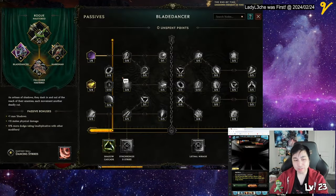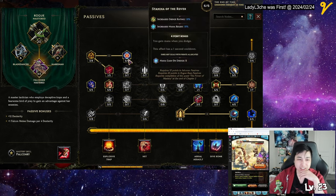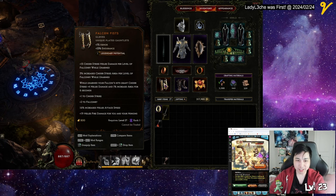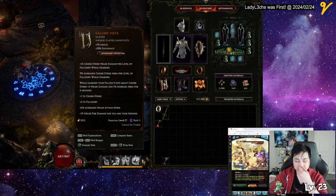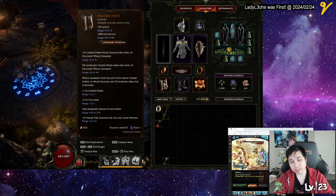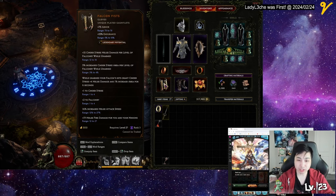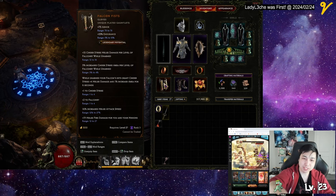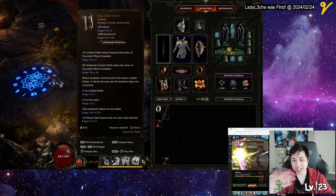I'm only level 76 so this is the build at 76 and it's doing fairly well — I got pretty far into maps around 70. I'm enjoying it; I like slamming the ground. This gives Cinder Strike melee 15 right now. The range is decent but not the best. The Falconry node gives Cinder Strike, melee attack speed, and melee fire damage to me and my minions, which is very good. Most of the damage comes from the top node — per level of Falconry — and while unarmed your falcon gives increased damage and speed for six seconds.